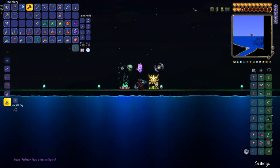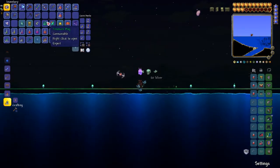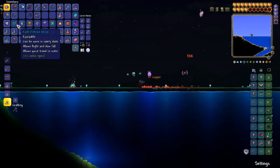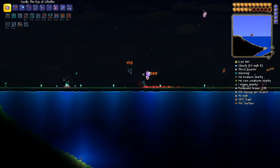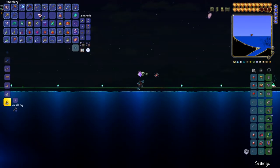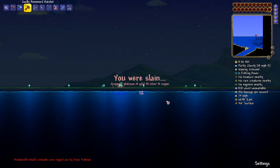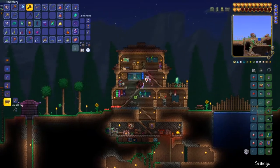Look at that relic — that adorable little Fishron buddy there. I didn't get any pets from him, but we can fight him again. We got the wings. And we got a Razor Blade Typhoon — of course, whenever I'm not playing a mage. While I still have potions active and still have the majority of their effects, I think I'm going to fight him one more time and hopefully get the Flareon and maybe the pet. Let's fish up another Fishron and see how it goes. He got me — oh boy, that's not good. That did not end all that fantastically, but we got the wings. Did not get the flail that I wanted. This has just not been a lucky day for me.